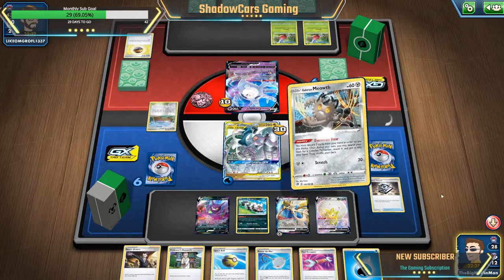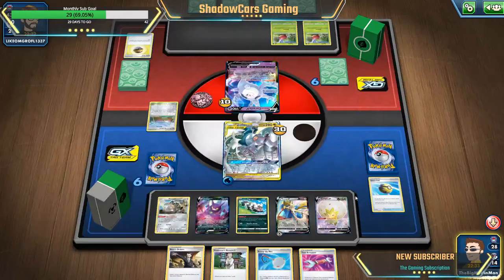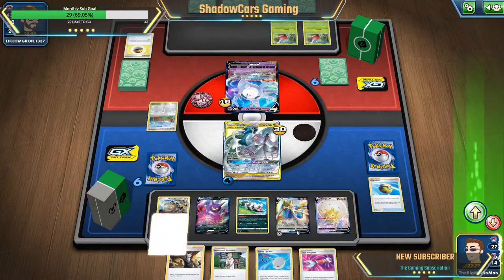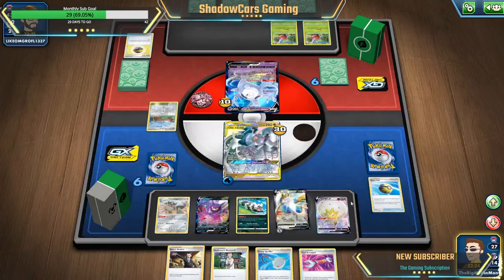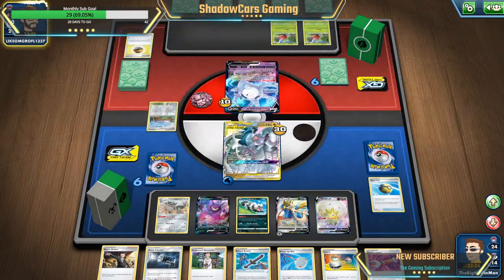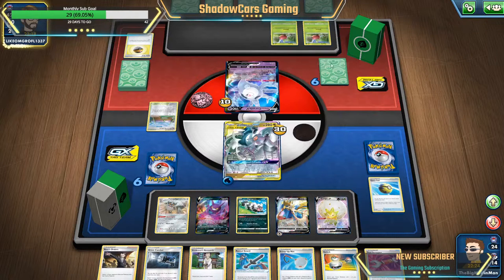We're gonna go ahead and do that, pull Berserker out so that way I can get more bonus damage. Okay, so far so good — an Intrepid Sword, and I got another rusted sword to go, so we're good on that. I don't like his Applins, I feel like they're gonna mess me up here. That's usually what happens with Applins.